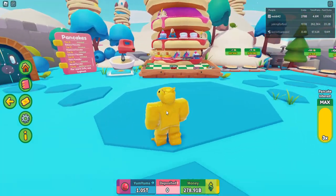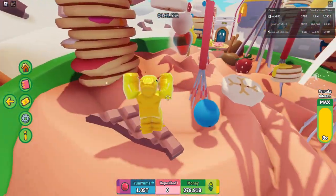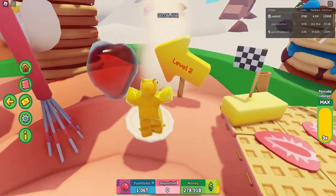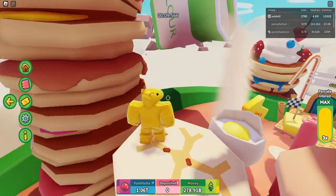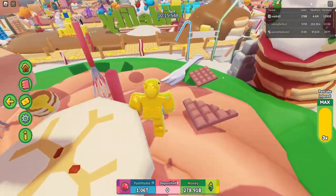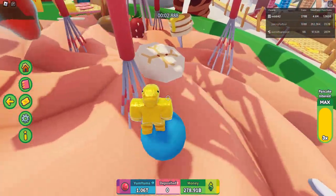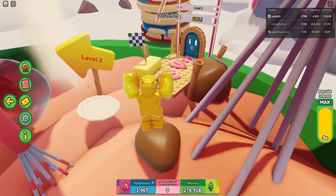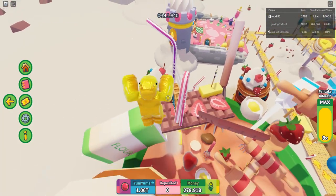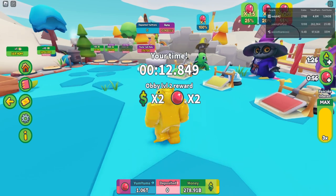When you're about to sell, do the obby at least once and make sure you have times three interest. I'll show you a way to speed up getting times two or times three interest — it normally takes about two hours but can be done in two minutes. For the obby speedrun, play normally until level two, then you can skip it with a jump and finish in 12 seconds instead of 17 seconds, getting the times two yum yums bonus.